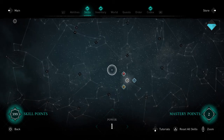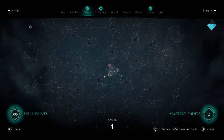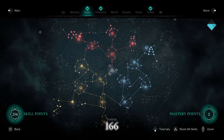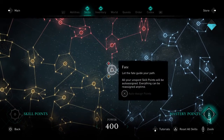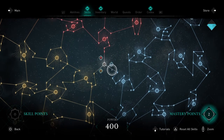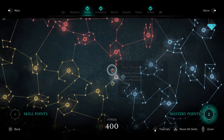I'll just open up the skill tree so you can see exactly what you have to do to get to 400. When you get to 400, you then get 8 mastery points which then apply to your different tree skills, and I'll just go through these with you to show you now.